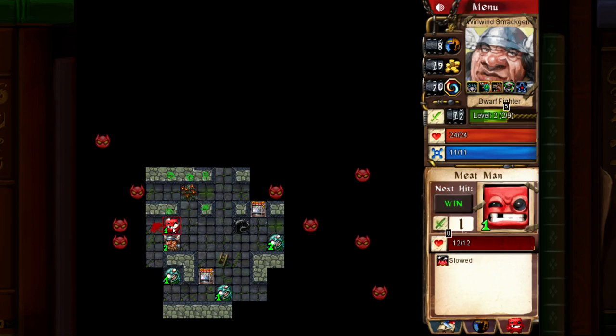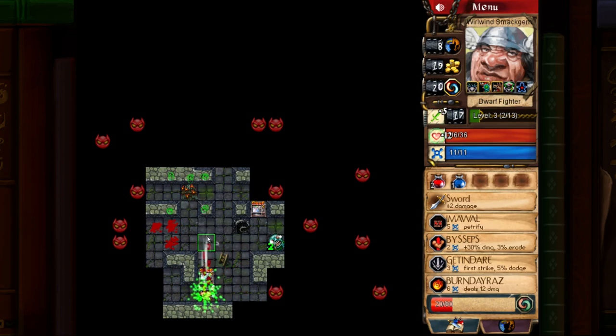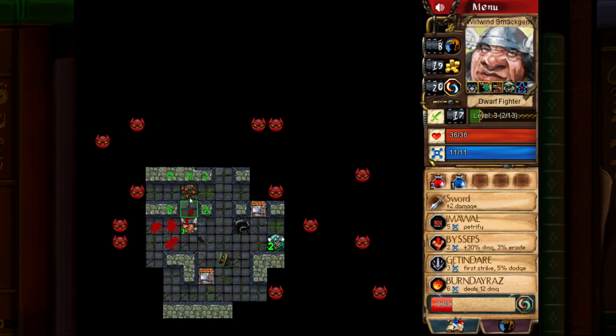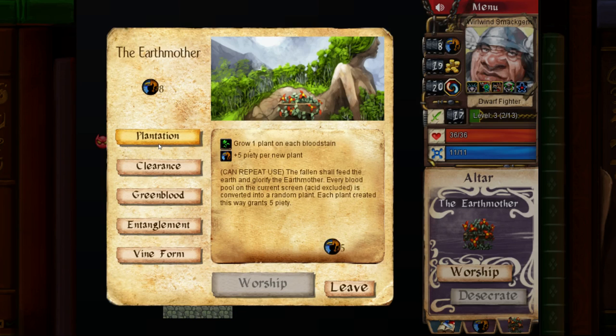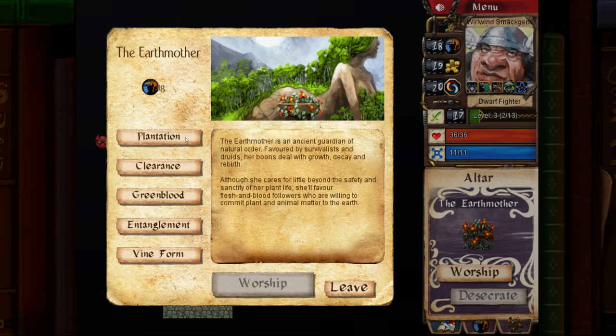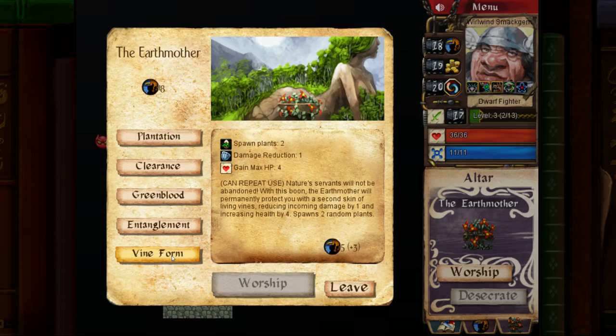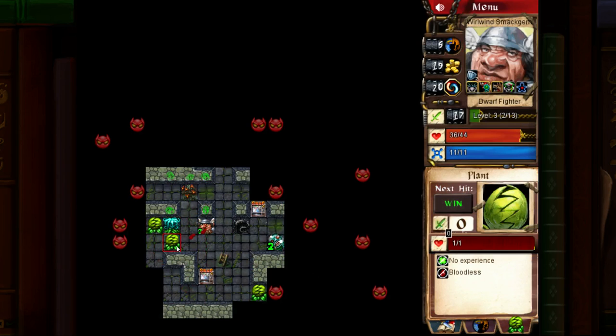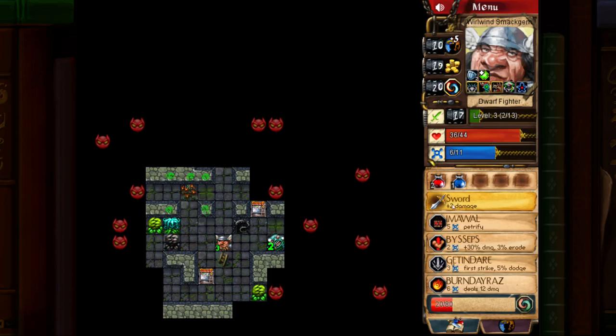It pretty much just makes sense to kill these guys outright — getting 3 experience for killing a level 1 guy is pretty good. And we're already level 3. The shop is trying to sell me a tower shield — I don't want that. We've created some blood, so we can do Plantation: plant 1 plant on each bloodstain, plus 5 piety per plant. Then we can do Vine Form — this will increase our max HP by 4 and give us some damage reduction. We'll go ahead and cast that a couple times.